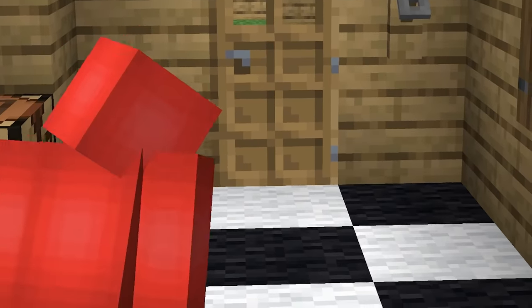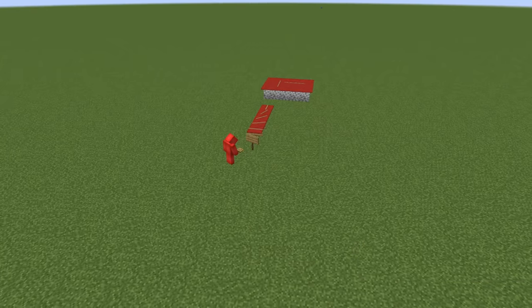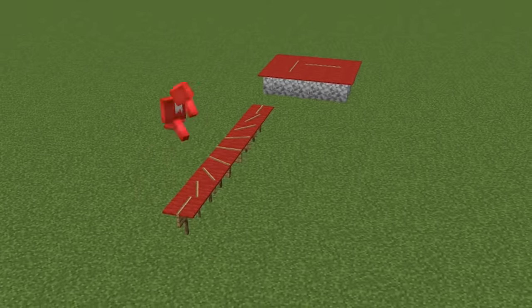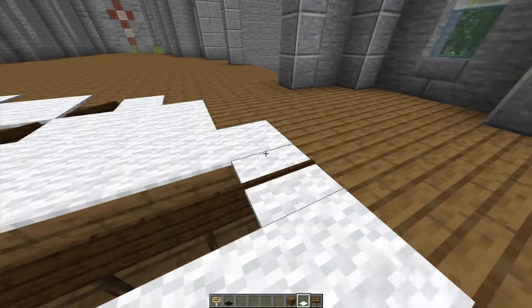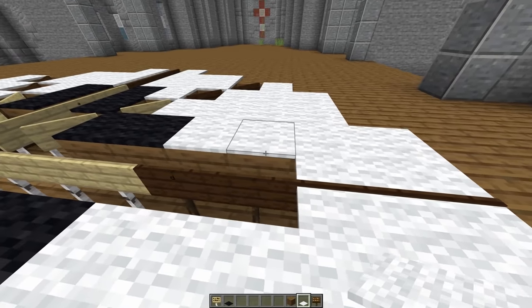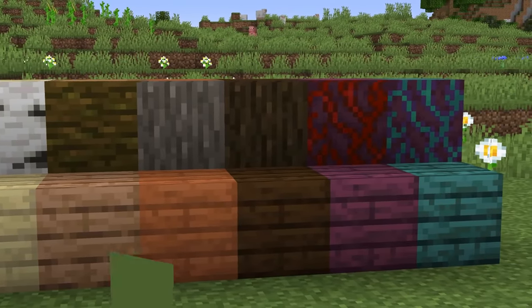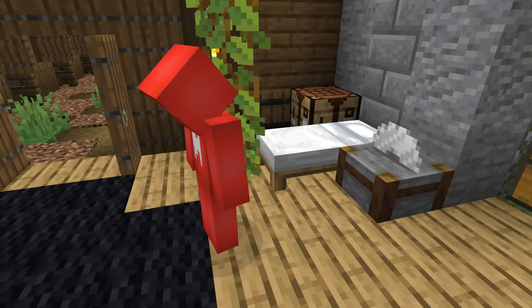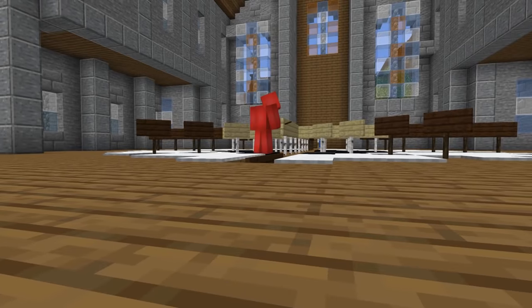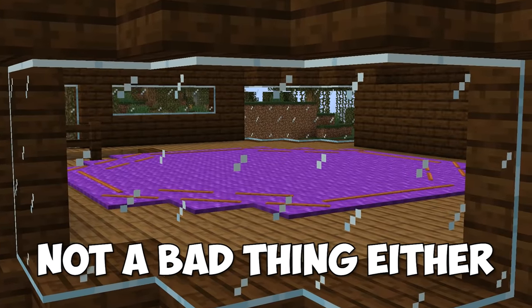Carpets are a staple for Minecraft building, and odds are you've seen plenty of floors using the standard 16 variants. But this trick can help take it further — signs are capable of overlapping the carpet's hitbox, meaning we can use a pattern of different signs underneath to detail our carpets from below. With all the different wood types available, the possibilities get pretty ridiculous. So if you're looking to avoid yet another bland throw rug in your living room, this is a great alternative that's quite easy to pull off.